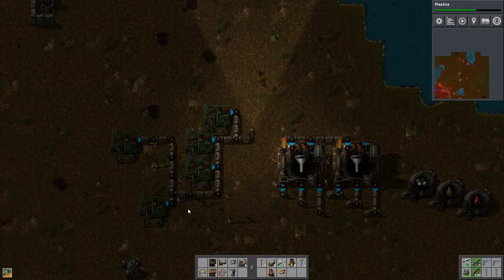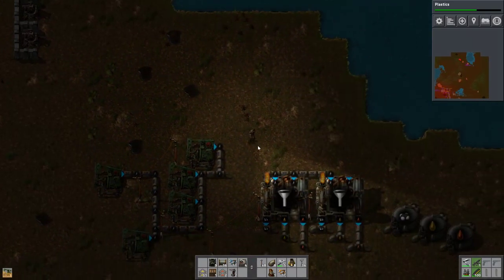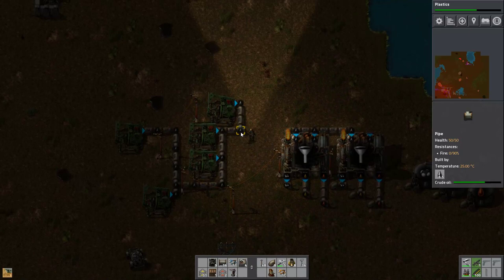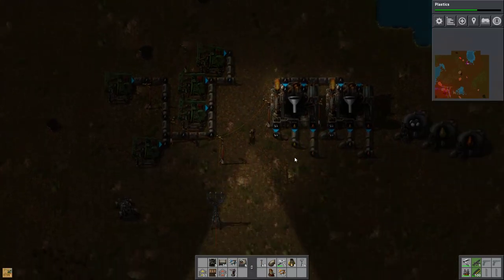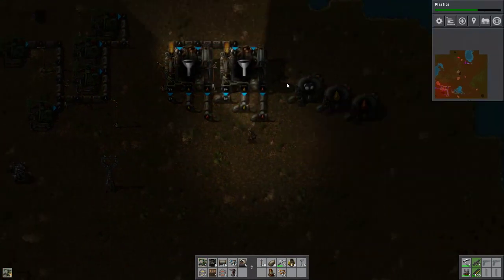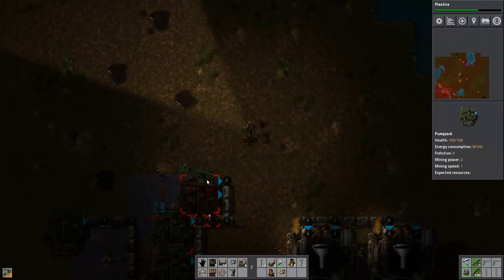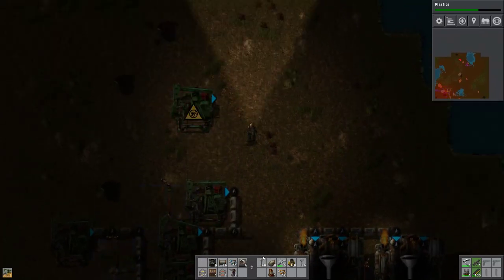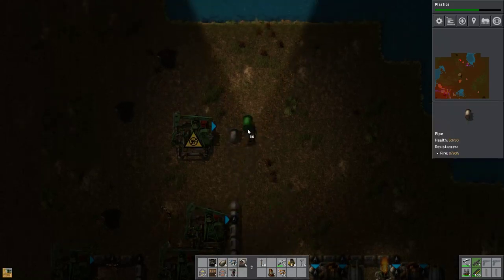The crude oil pipe is not quite full over here, so we probably could use more pump jacks to max out production from these two refineries. We could always do the math based on how much this processes versus how much our pump jacks are producing. The other thing you can do is just check to see if things are being capped out or not. So we'll go and drop an extra couple over here just to try to max out the crude oil line for these two refineries.